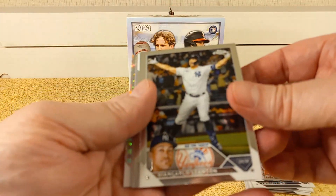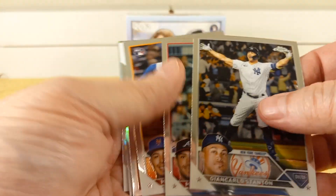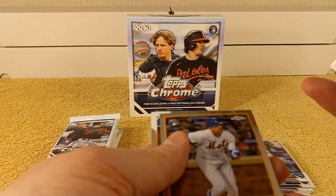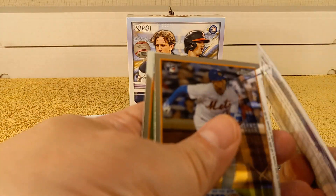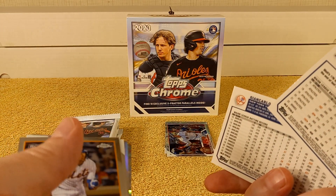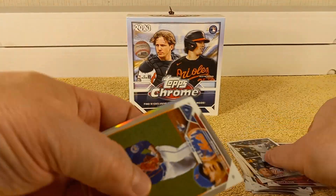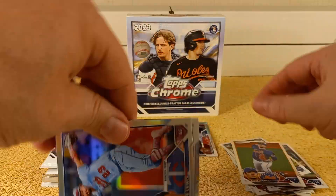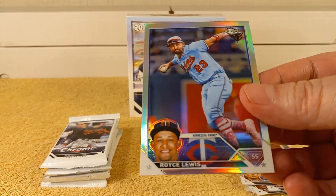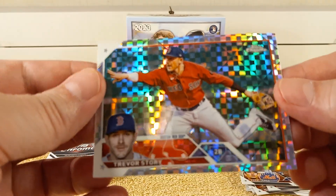Jean Carlos Stanton, Matt Olsen — tearing it up. That Matt Olsen card felt a little thicker than usual, that's weird. A Senja rookie card, oh there's a refractor — Royce Lewis — and the X-Fractor is Trevor Story, another red stock.